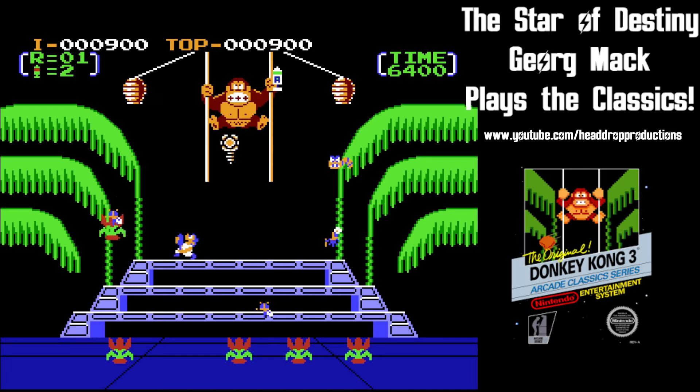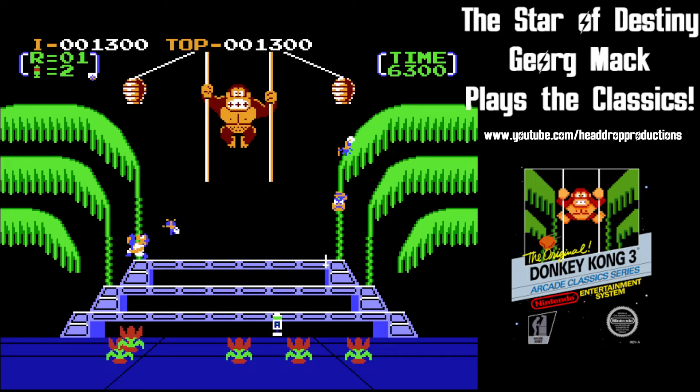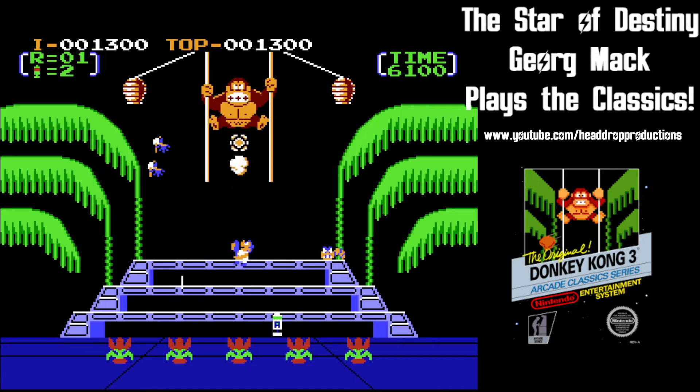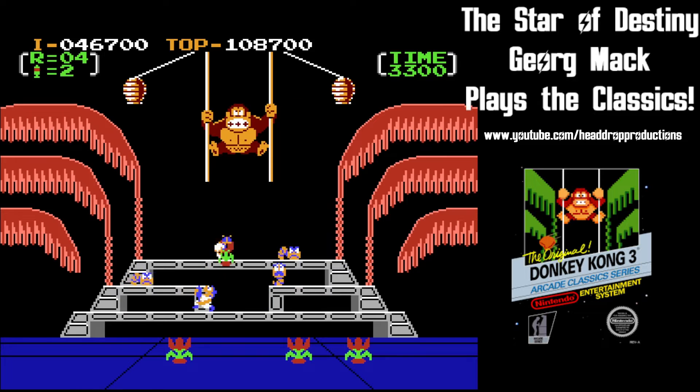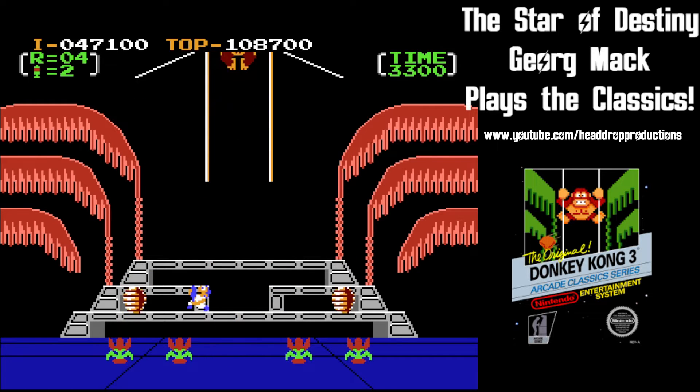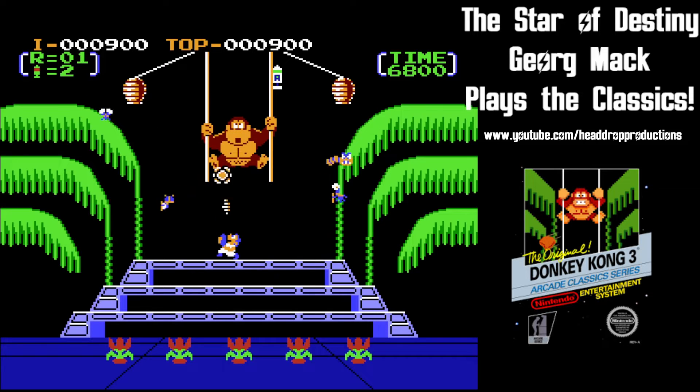Stanley is equipped with a bug spray gun that he uses not only to spray the insects descending on the garden, but also Donkey Kong. If he can shoot DK in the butt enough times, the goofy ape hits the top of the stage and you win the round. You can also win the round by focusing your attention on the bugs — if you kill each wave, you win the round as well. There are several different types of bugs on the attack.